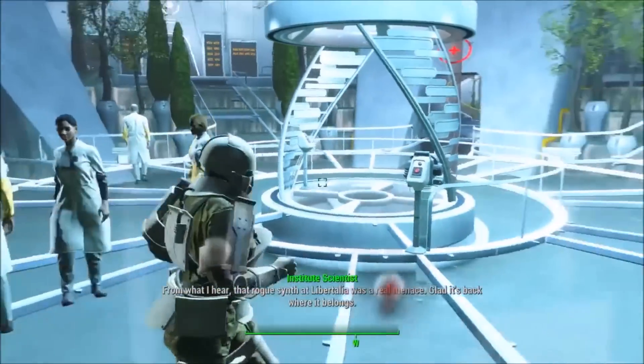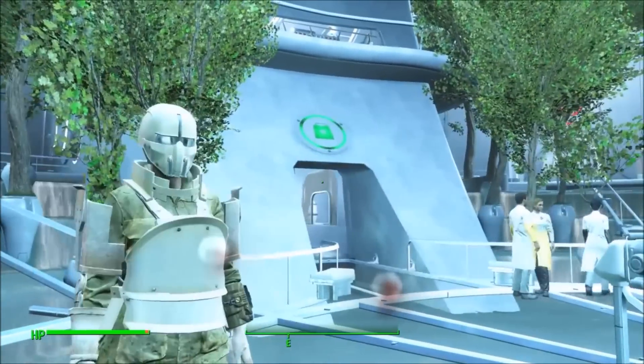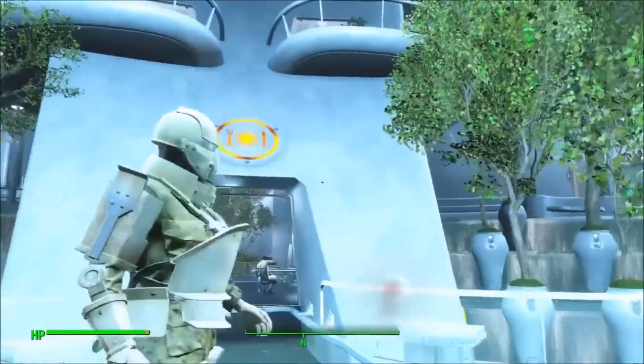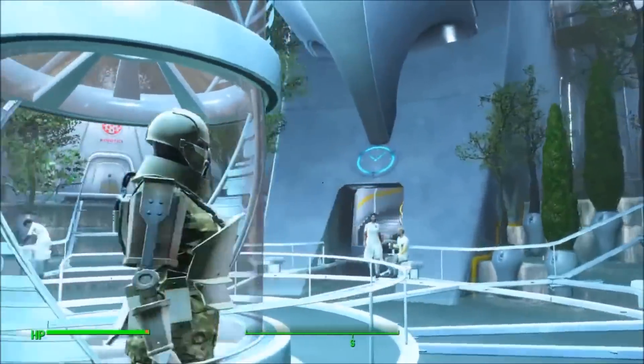Once you've opened up the Institute, this is the main hub — whenever you fast travel here, this is where you'll end up. This room is differentiated by the four symbols on the tops of the doors and the archways.